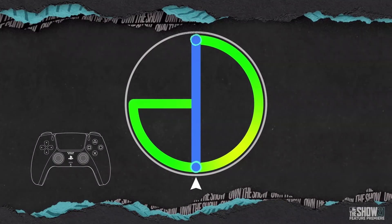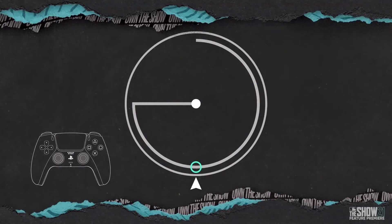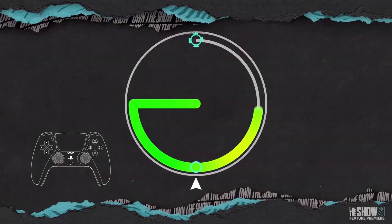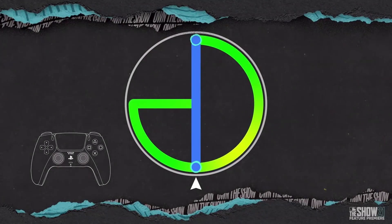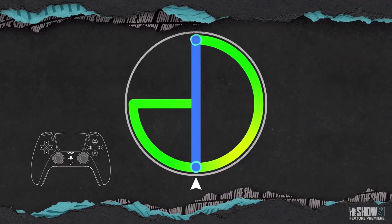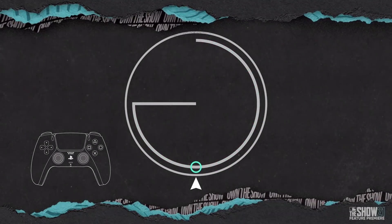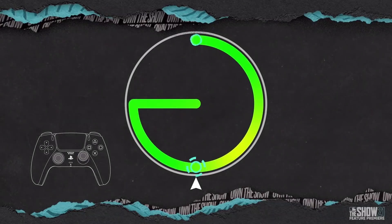The gestures change per pitch type. A four-seam fastball straight up and down is the easiest, with all of the other off-speed pitches having more intricate motions. And this is where the strategy comes in — what we're really trying to replicate here is what's happening on the mound in real life, where nine times out of ten a guy's best pitch is his fastball, which is going to be the easiest pitch to throw and locate.